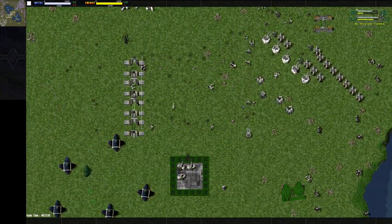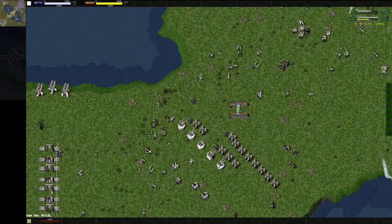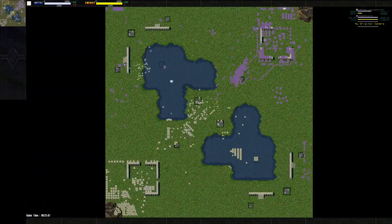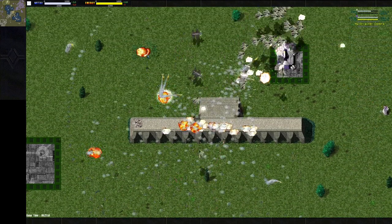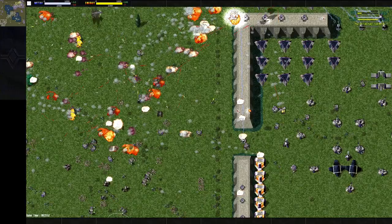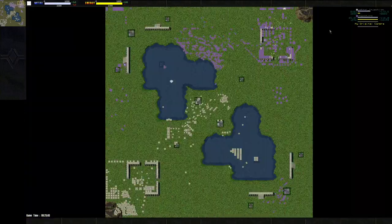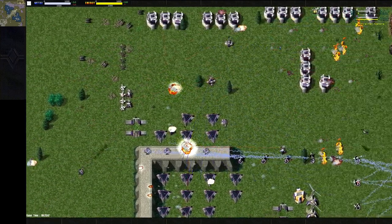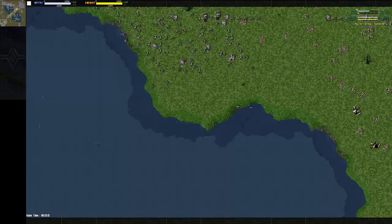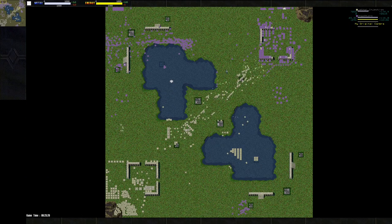He's got a lab building fleas, a lab building hammers, one building Roccos, one building Jethros, and then he's got Zeus units coming out. Now he's got air too — and a couple blades. Now I have nothing to defend against all that. I sent all my stuff over there so now he's going to come through here. I don't know what I was thinking. I got my butt kicked.